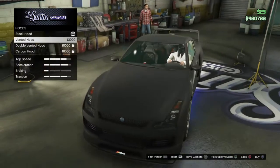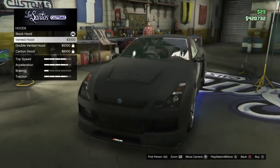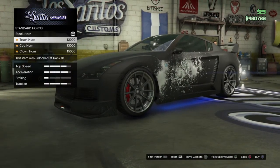For the hood, you can have any hood you want. I don't want this one because it looks a bit too much on the front of the car, so I just left it empty. For the horn, you can have any horn you want — I don't really mind.